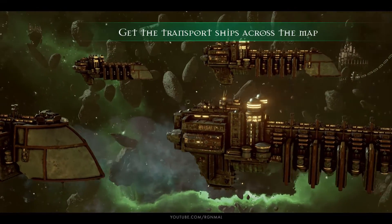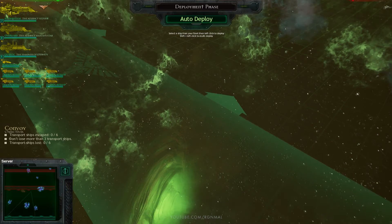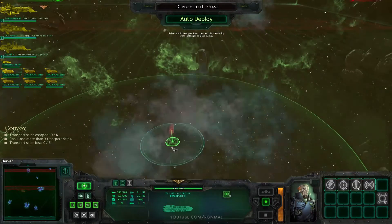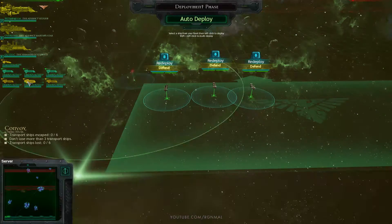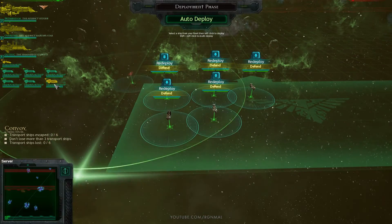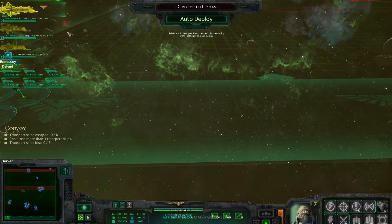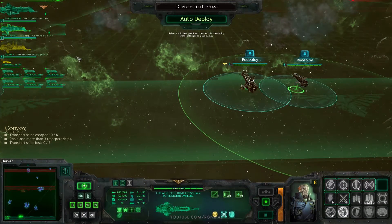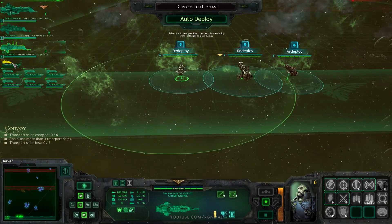We're not really going to get the transports across the map — we're going to basically turn this into a slugfest and hopefully keep the transports alive. That's all I'm looking to do with the transports. We could hide them potentially right there. I caution anyone doing this — it's not a super great idea to keep them all together. It's actually better to split them three and three on either side of the map, but I'm purposely using them as bait. I'm going to move for this cloud and see if we can pull that off.